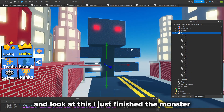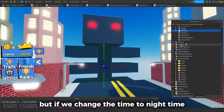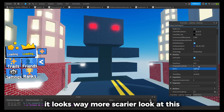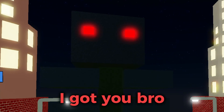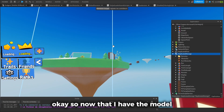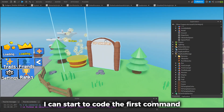Look at this — I just finished the monster. Now it doesn't look really scary, but if we change the time to nighttime, it looks way more scarier. So now that I have the model, I can start to code the first command.